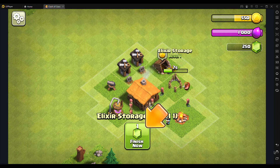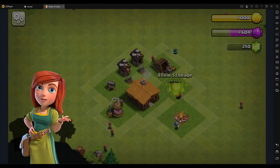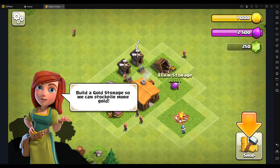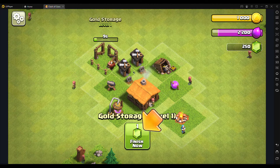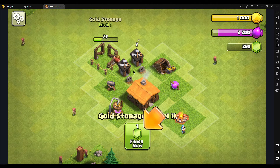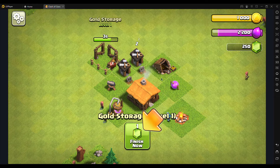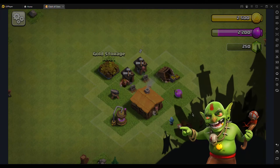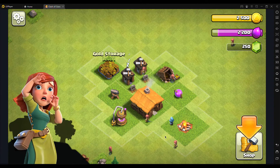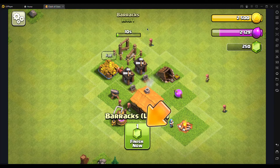Oh my god, assignments — I'm still in school. School is the worst. Anyways, now we need gold storage so that we can store our gold, because the goblins will just take all of our gold from the collectors. We don't have much camp capacity right now. The goblins love gold obviously — now we need to build up an army to fight them.